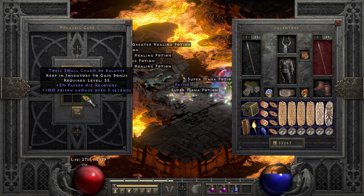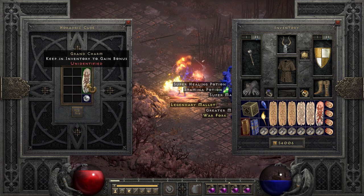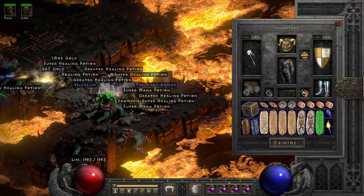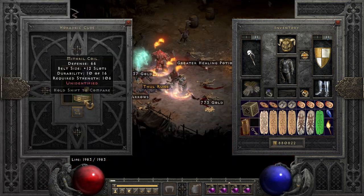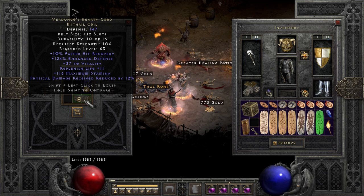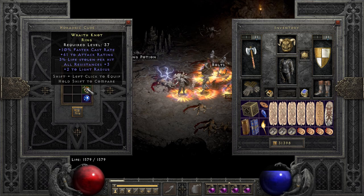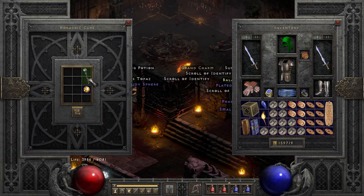Another PvP small charm - FHR, poison damage, another one point off perfect. This time a fire sundering charm. I think Ist is the new lowest rune that I'm going to start showing. There goes another Verdungo's. I was hesitant to show this ring, but I think it's alright - let me know. The roll on this Ashutis gave me a little bit of a temper.